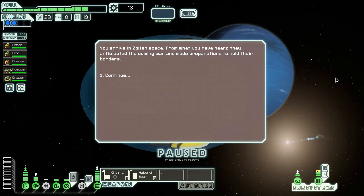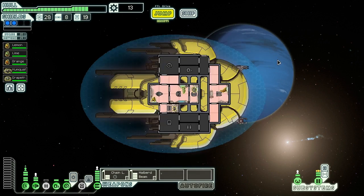This ship is looking pretty effective so far, although evasion is really bad. We arrive in Zoltan Space, where they anticipated the coming war and made preparations to hold their borders. Thank you very much for watching everyone - this has been Vanguard of Valor playing FTL Advanced Edition on Hard Mode on board the VSS Citrus, our Slug Cruiser Type C with crew Lemon, Lime, Orange, Kumquat, and Grapefruit. A pretty successful first two sectors. Our evasion is really low but our firepower is quite high, so that balances out. Hopefully our ship continues to be successful - I look forward to seeing you then. Buh-bye!